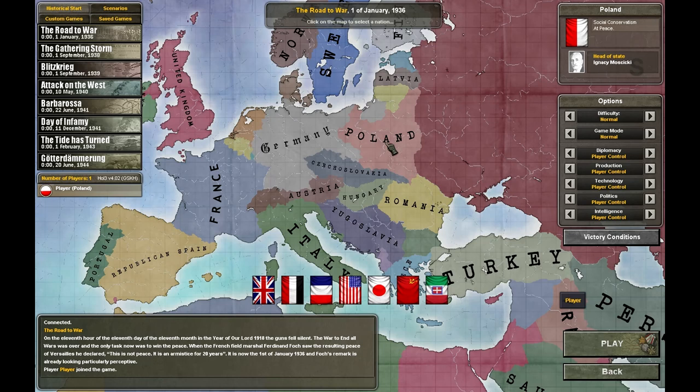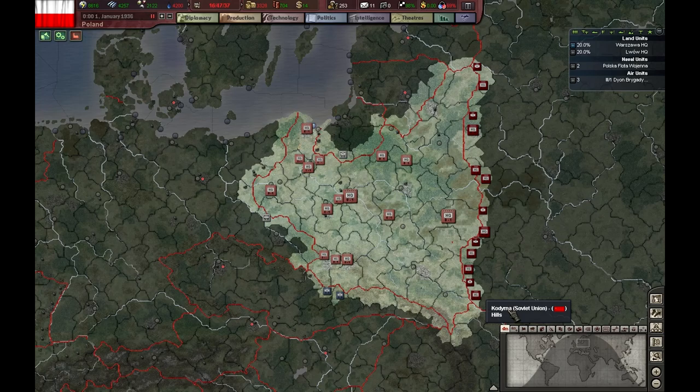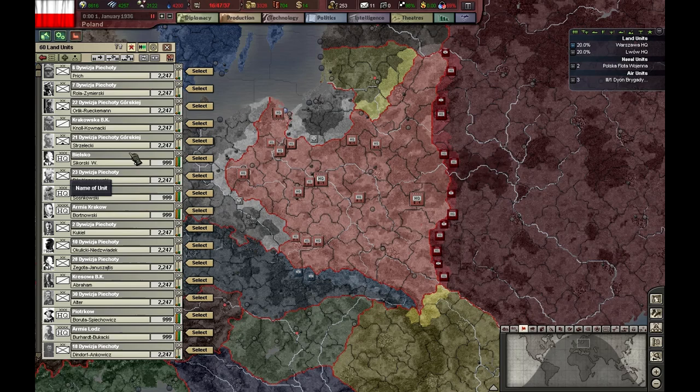The only house rule that I have, besides no cheating and no reloading, is to conquer only countries that I have a land border with, and I'm also going to join the Allies. I hope you guys enjoy this, but I think that Poland has failed too many times in this game, so this time I'm going to make it a world power.